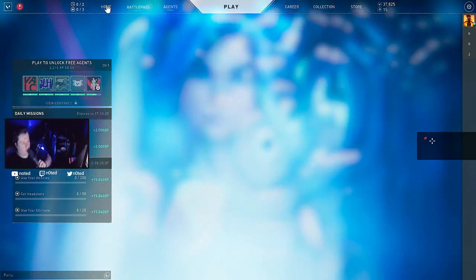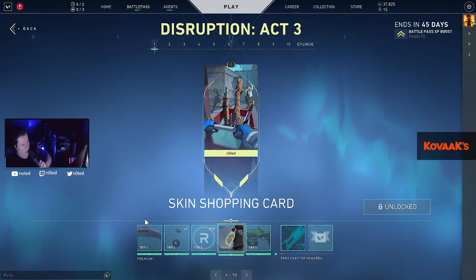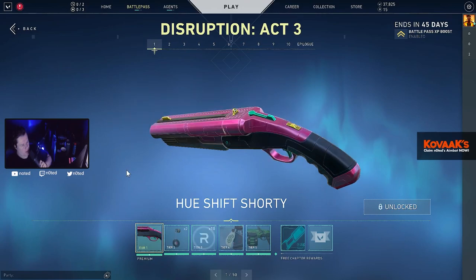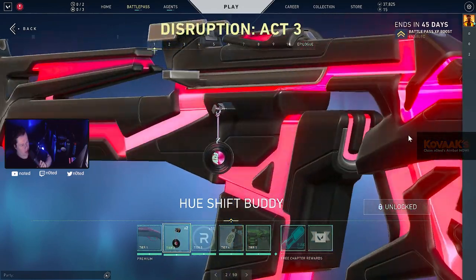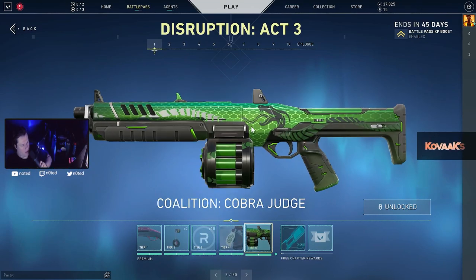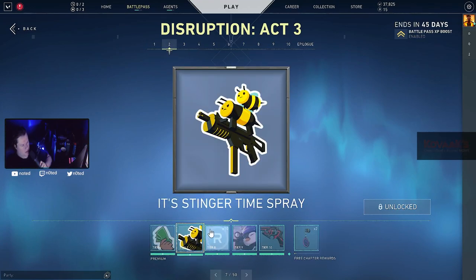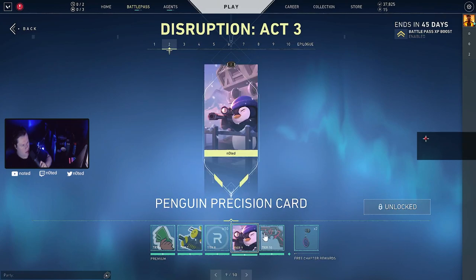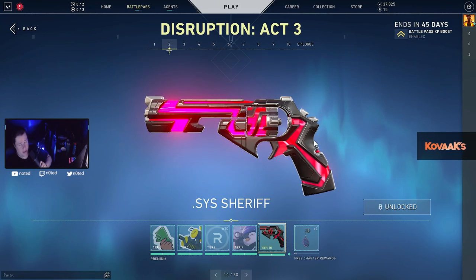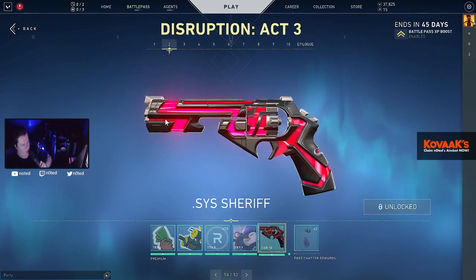Alright, now let's look at the new battle pass. The first skin is the Shorty — I'm going to speed-run through this. There's a Radian buddy... okay, that's fire. Imagine this with the Radian buddy or the Riot buddy.